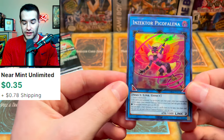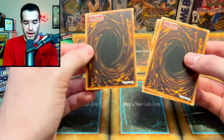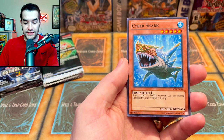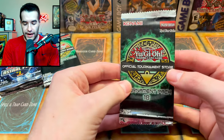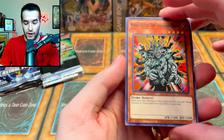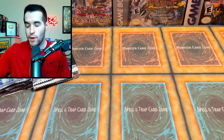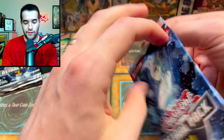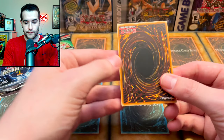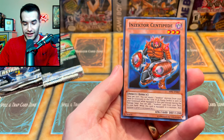OTS 18 continued: Ghost Trick, Break, Incantation, and Injecter Pikaferline — definitely a dud. From Astral Pack we tried for an ultimate — got Elemental Ice Edge, not bad, Cyber Shark, and Terraforming as the super rare. OTS 18 responded with another Manju and Destiny Hero Dasher super rare — people say OTS 18 isn't great but it's dominating here. Astral Pack gave us Spiritual Forest, Swift Scarecrow, and Insector Centipede.